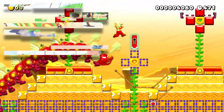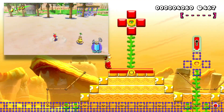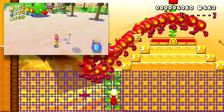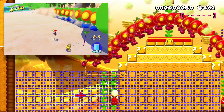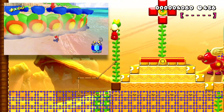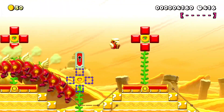Now we have the giant angry Wiggler from Gelato Beach. This was very tricky for me at first — I couldn't figure out what I was supposed to do. In the game, you raise sandcastles underneath them to make them fall over so you can ground pound their stomach. This time you have to ground pound all the question blocks to give yourself a path in order to hit the switch to kill the Wiggler.